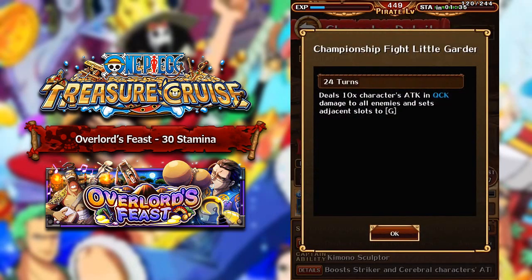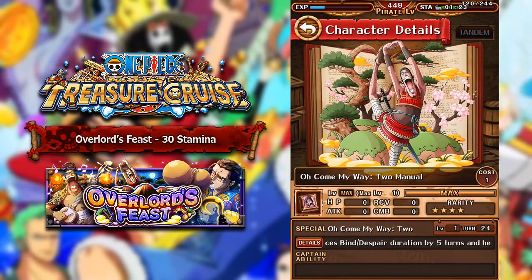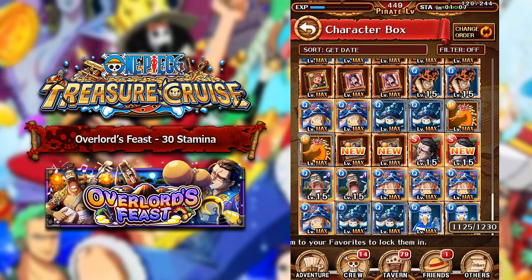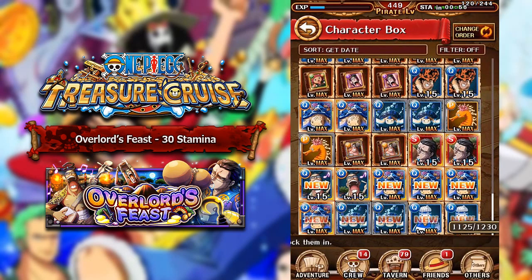Mr. 3's special ability deals 10 times the character's attack in quick damage to all enemies, and then adjacent slots are set to G orbs. You can also drop books of the hidden boss here — Bond Clay's special reduces bind and despair duration by five turns and then heals 10 times his recovery. That's a pretty good special; I believe it maxes at like 14 turns. I think Bond Clay is the best unit of this Fortnight. Mr. 3 and Crocodile are average, but Bond Clay has a really good, unique special ability. I would probably go ahead and max him out; the others could probably just be used for sockets.